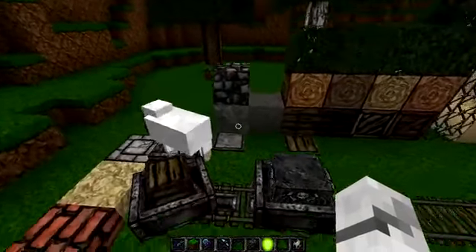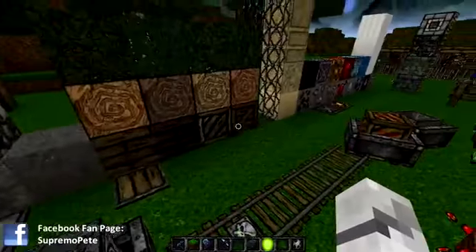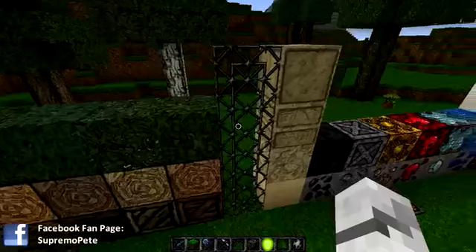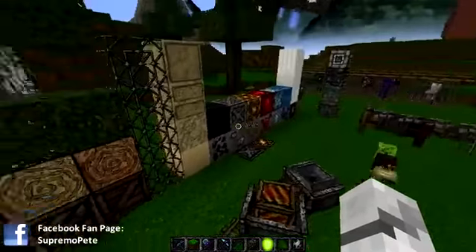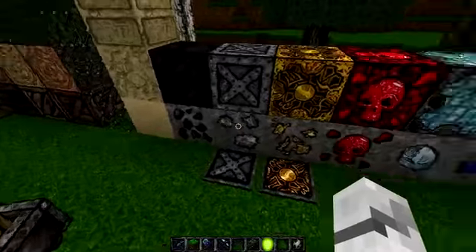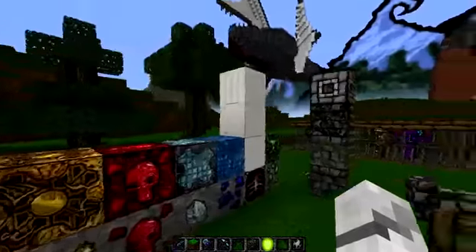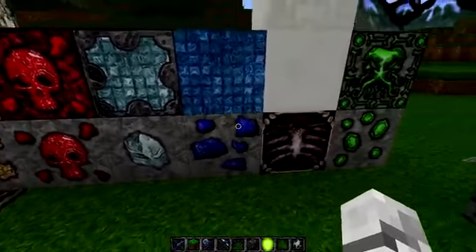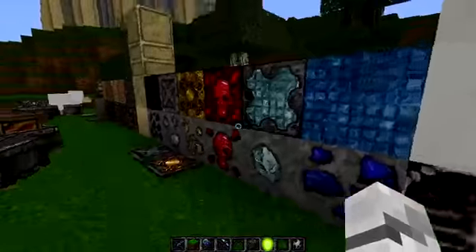Onto the blocks — we have the stone and cobblestone with the pressure plate. That is gravel. We have all the planks, all the varieties of wood and their leaves. We do have barbed wire on our glass, because if things are going to break through glass they may as well get spiked on barbed wire. We have sand and sandstone, all our ore blocks, and the blocks of ore. Some really good details in there — I like the skulls on the redstone and the sort of ribs there. That's kind of cool.